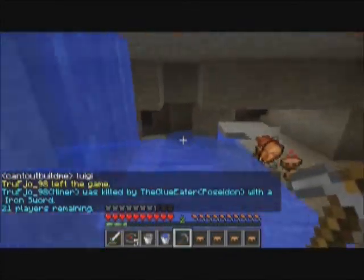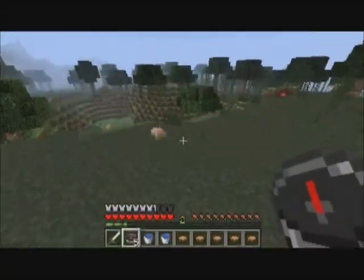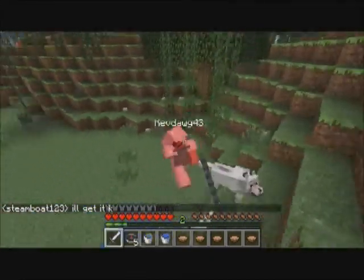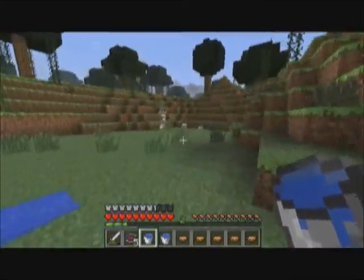That's the one bad part about the kit - the water currents push you everywhere. It's kind of hard to navigate and move around. Here I see this guy with a dog family and he's eating some chicken. I'm not sure why his dogs didn't attack me.